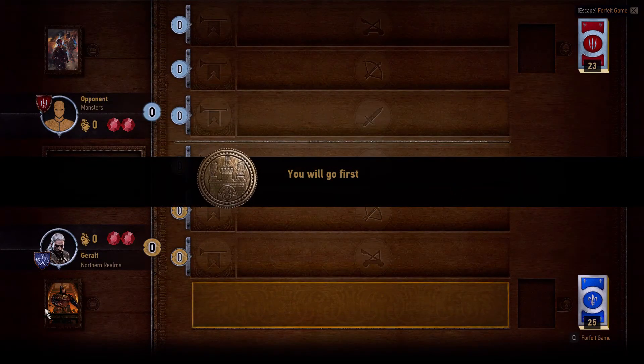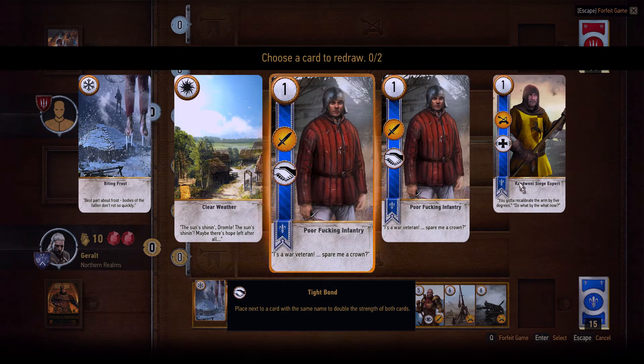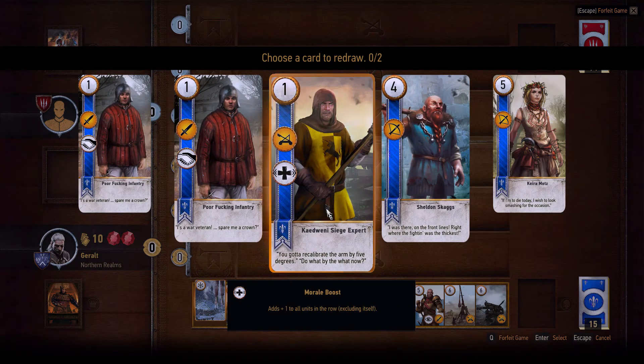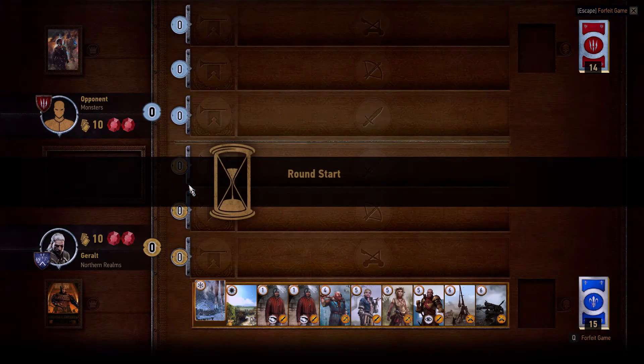So let's see what kind of deck we get. He gets the Monster deck, and right on, we get Biting Frost right off — that's great. So let's go ahead and get rid of some of these cards that we don't want. My style might be a little different than yours, and that's okay. I'll go ahead and keep those, although they're not worth a ton of points, and I think we can still win with that.